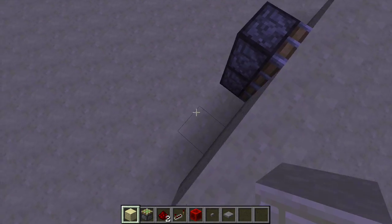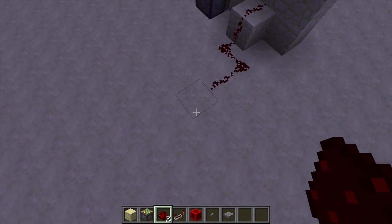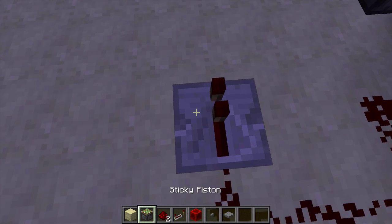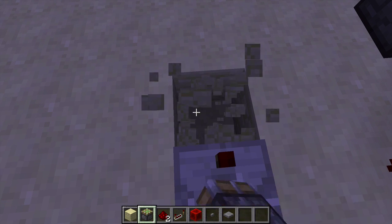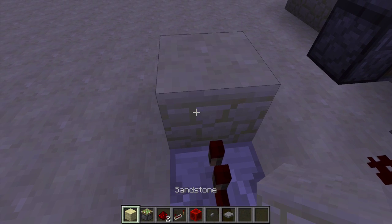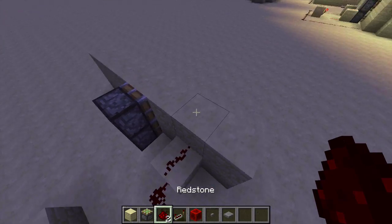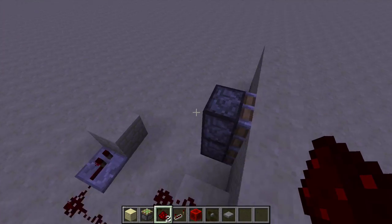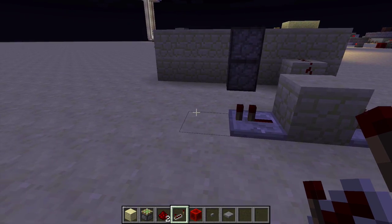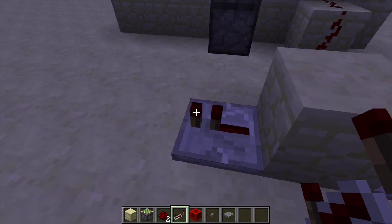Now what you want to do is take redstone and bring it down here and over to the mechanism that needs to be powered. You want to put a redstone repeater leading into a sticky piston going down — place a sticky piston facing up — and basically just put a random block here, as long as it can be moved by a piston. Then place another redstone repeater. All these repeaters need to be at one tick, otherwise they will not work. So basically just leave the repeaters alone and don't play around with them.